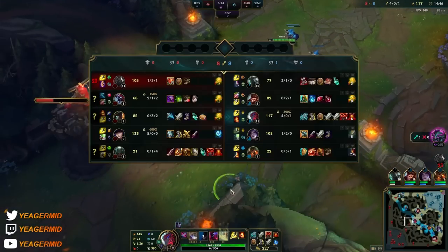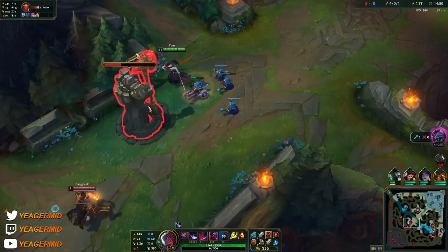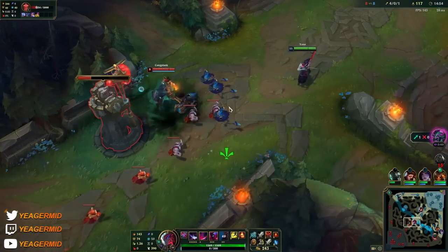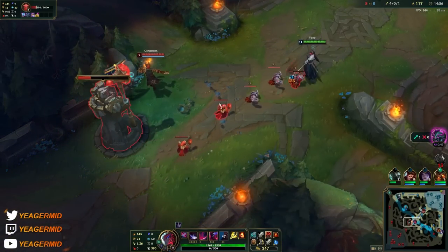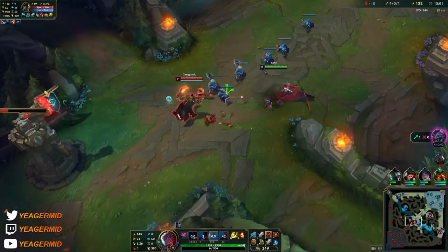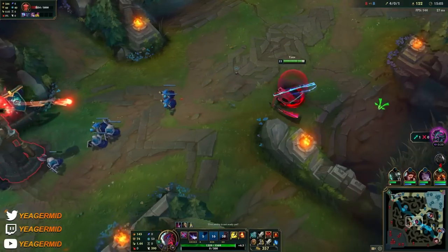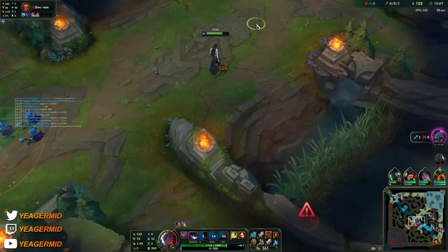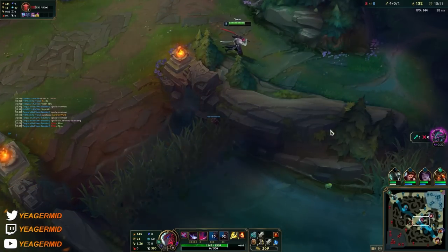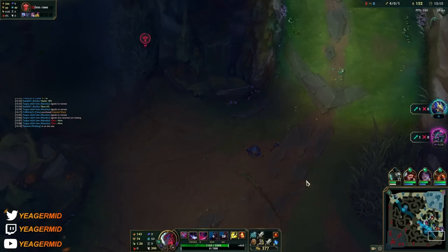If Mordekaiser can get the right items and then just ult somebody with Liandry's as well, they're dead — even the Caitlyn. He takes one target completely out of the fight and that's all we want. I really want to save my abilities for another gank bot side.